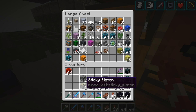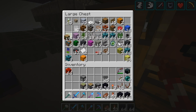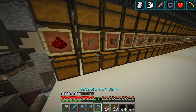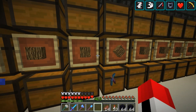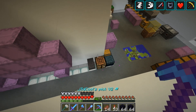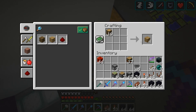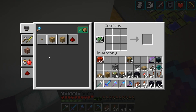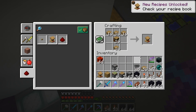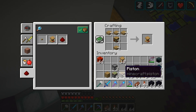Oh, I have six sticky pistons — that's not going to be enough. One of the newer things that I need is lecterns, actually. Because this actually uses one of the new 1.14 blocks as an actual component in the redstone. Alright, so let's just make some slabs here. We need ten of these. And I'll get the rest of the materials and I'll meet you at the build site.